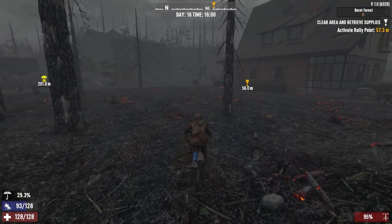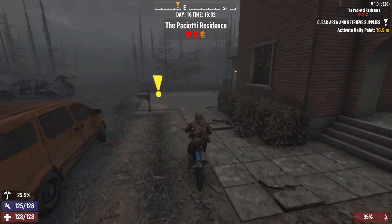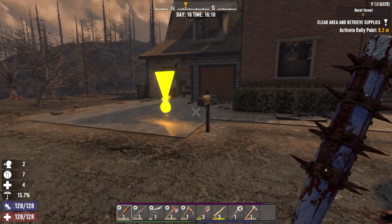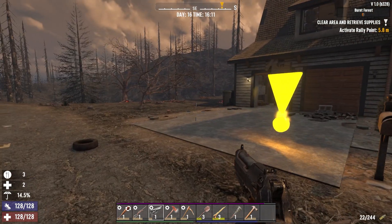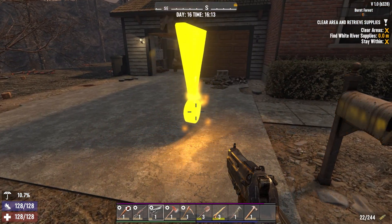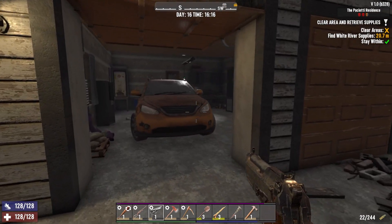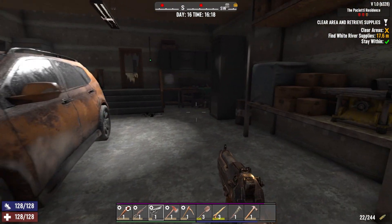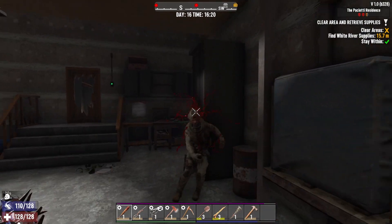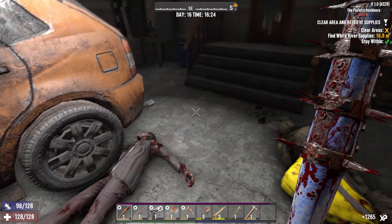Here we are at the Paciotti residence. Just spin the old bike around. It's 4pm and I want to go and pick that airdrop up as well, so let's crack on with the fetch-clear. No respawn mailbox — that's very disappointing. Anyone in the garage? I don't need fuel yet. A bloody soldier! I can't see them, but there he is. I can still go melee as much as possible.